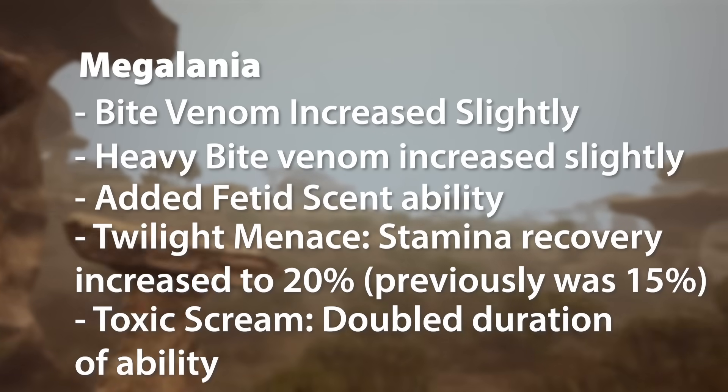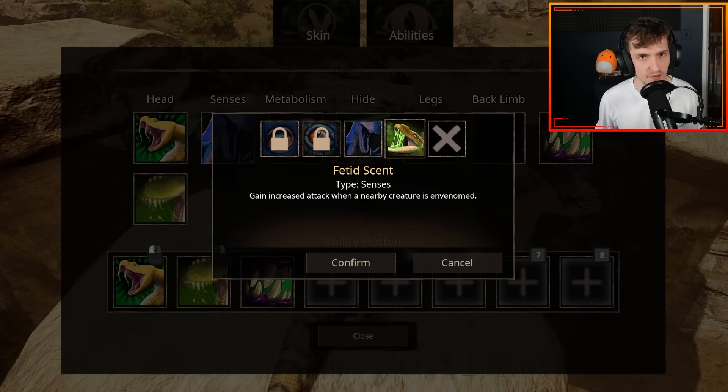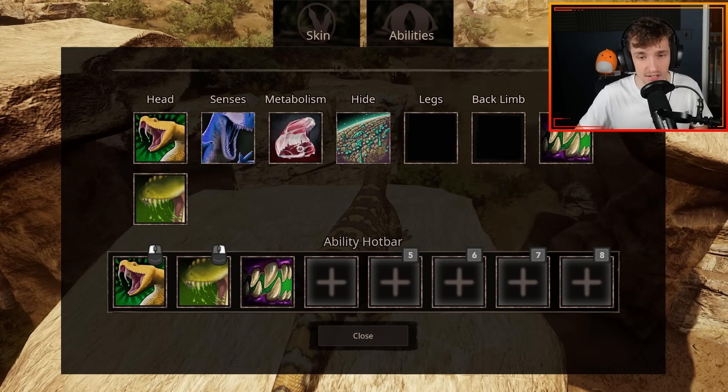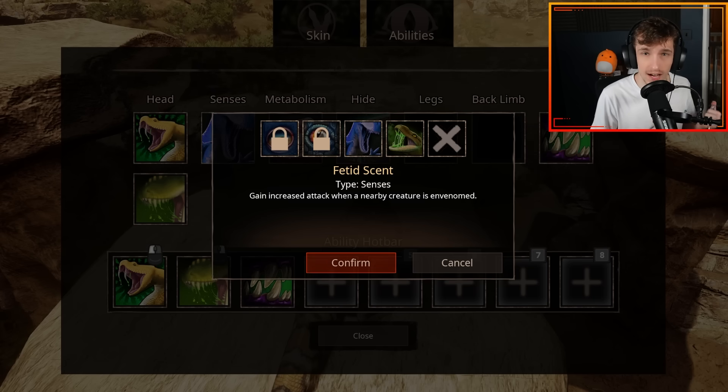We're currently in-game looking at the Megalania Fetid Scent ability. It gains increased attack when a nearby creature is envenomated. That's actually a really good ability, especially since this is a venom-focused dinosaur. Being able to deal venom-based attacks and then getting Fetid Scent to boost your damage when you are envenomating enemies is a really good ability. It's pretty much unique to Megalania, and the icon is very nice overall.